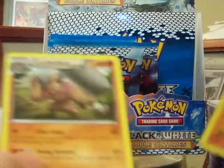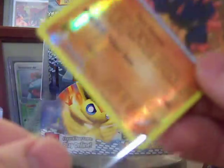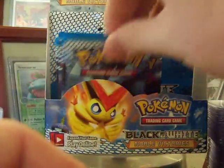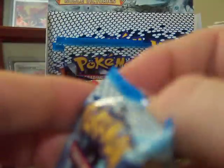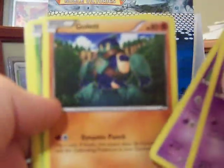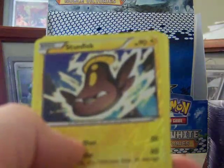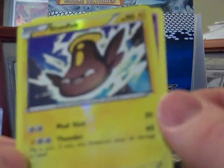This is the reverse hollow rare Gigalith, by the way. There should still be at least one more reverse hollow rare in this set, and a full art and a hollow. Hydreigon would be another good hollow to pull. Stonkfish is the reverse hollow - I think I pulled that already in this booster box. And a Cofagrigus.